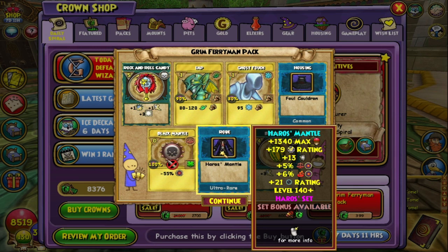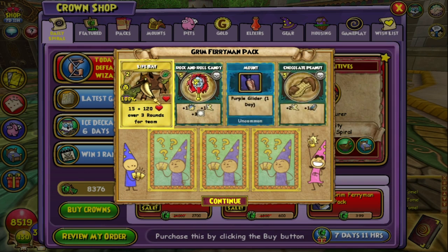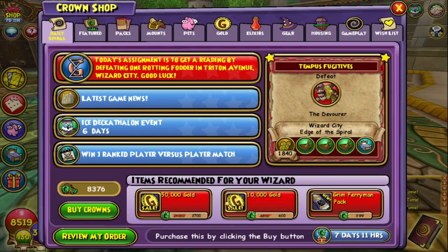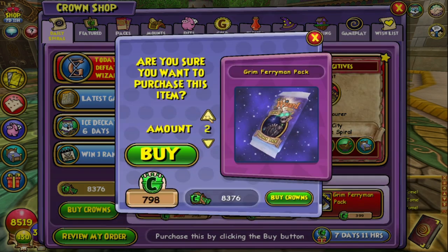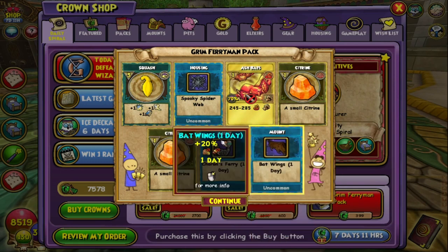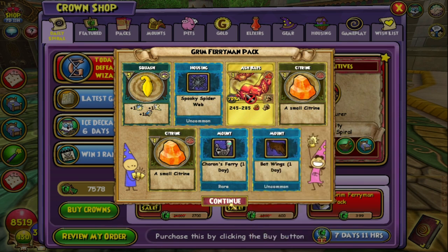We got a robe. Life. We got a life bat. No Skull Crow. I might just do two because I don't want to waste my money. We got a Cannon Fairy. One day. We got Bat Wings.